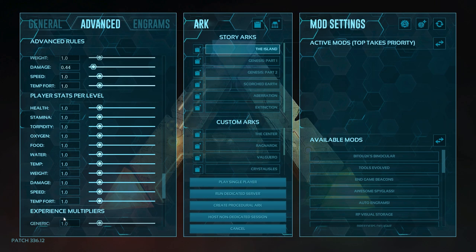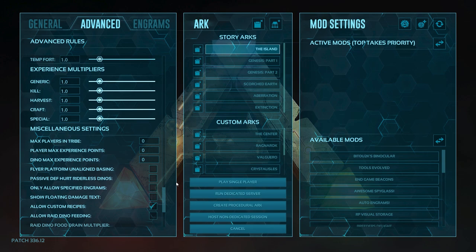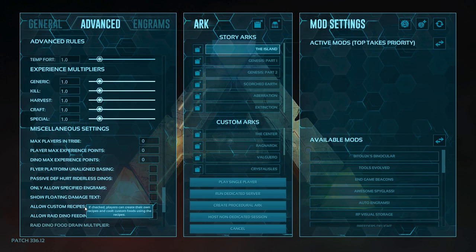Now if you are struggling difficulty-wise, this is where I would make some changes. If you're finding the game far too difficult then by all means take health and stamina up to 2.0, and play around with the player settings instead. But stick with it — Ark is quite hard when you get started as a fresh spawn, but things do get easier.